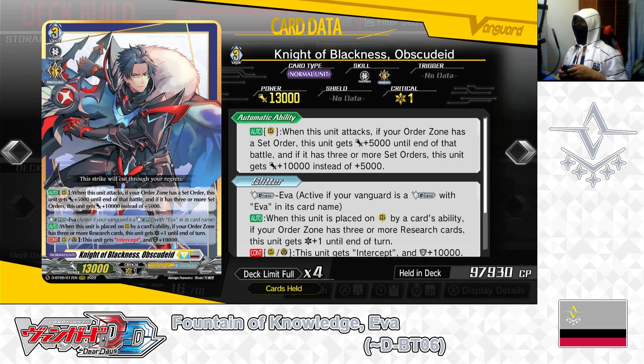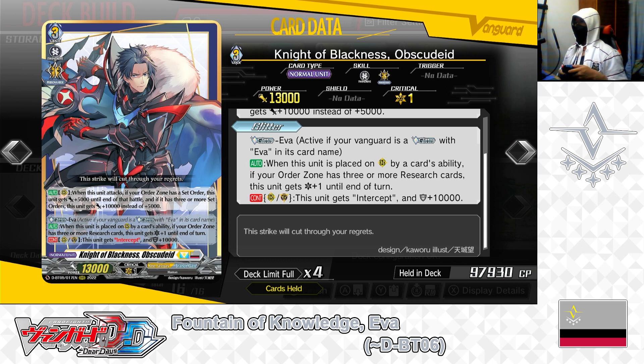Next up: grade 3, Knight of Blackness, Upscale Lead. First skill — auto as rear guard, when this unit attacks, if your order zone has a set order, this unit gets +5000 power until end of battle; if it has 3 or more set orders, it gets +10,000 instead. Second skill — Glitter EVA: active if your vanguard is a Glitter with EVA in its card name. Auto, when placed on rear guard by card ability, if your order zone has 3 or more research cards, this unit gets +1 critical until end of turn. Continuous as rear guard or guardian: this unit gets intercept and +10,000 shield.